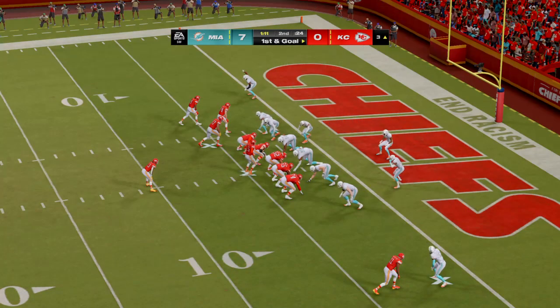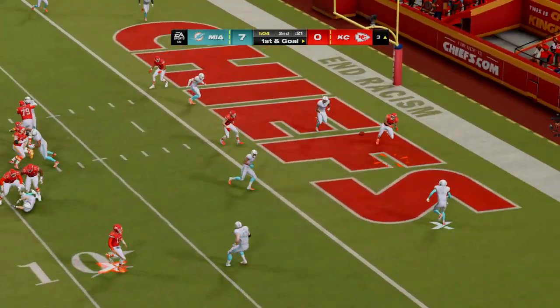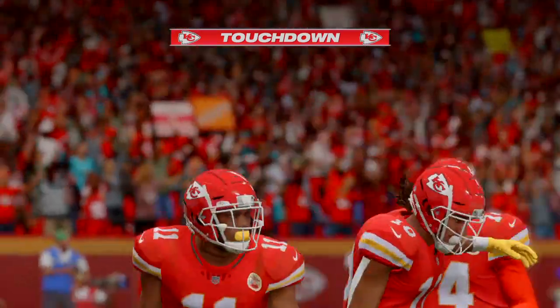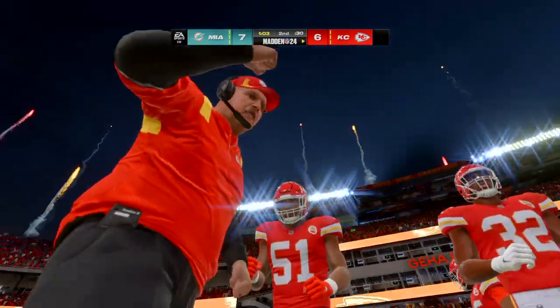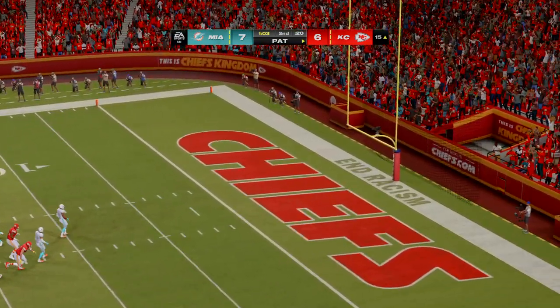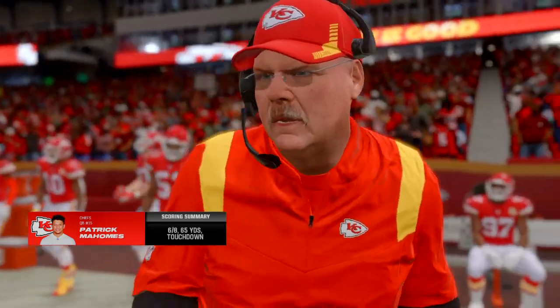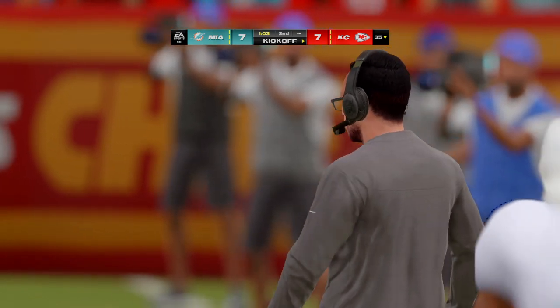A chance to get even before the break, first and goal — Mahomes — he's got it, touchdown Chiefs! Marquez Valdez-Scantling bringing it in from Patrick Mahomes, and the Chiefs are an extra point away from drawing level. Down near the goal line they threw it quick — the key word: quick hitter, out of his hands fast, into the receiver's hands even faster. Butker's extra point is on target and the game is tied as we approach halftime — capped by an 11-play drive.